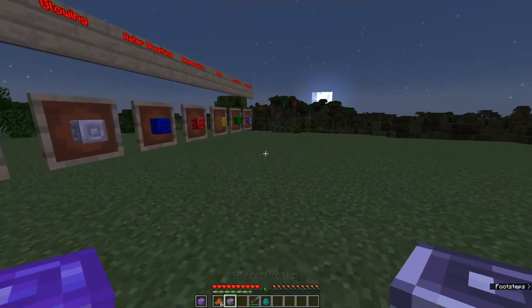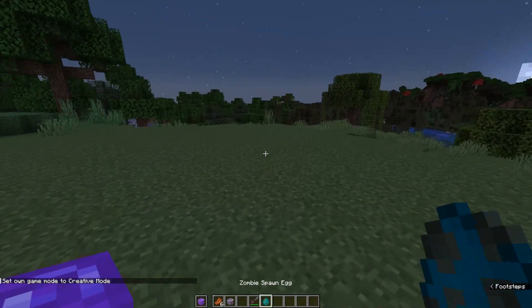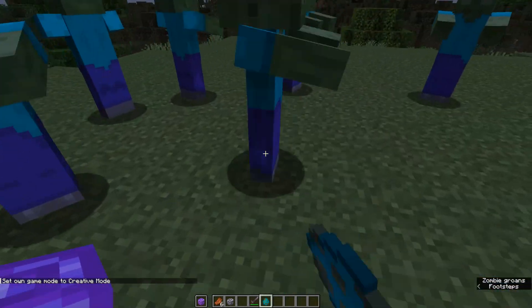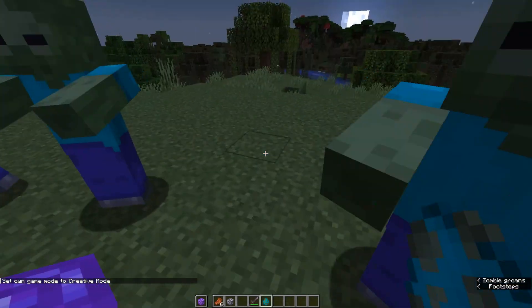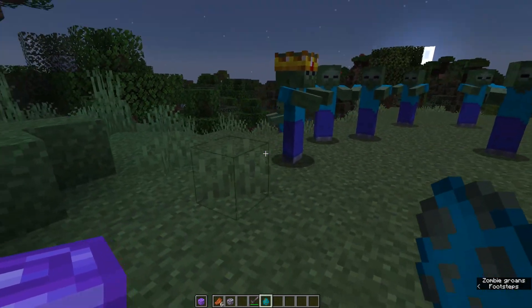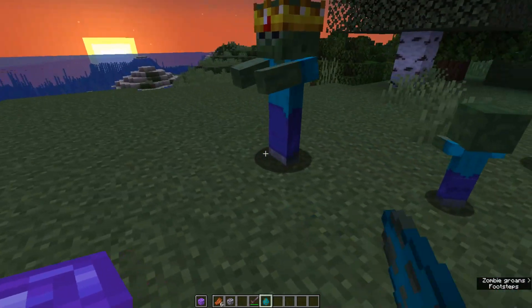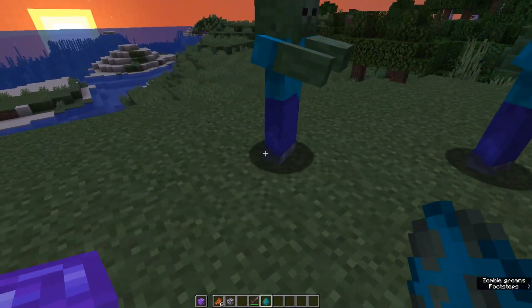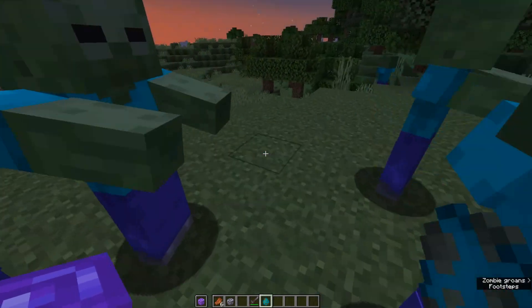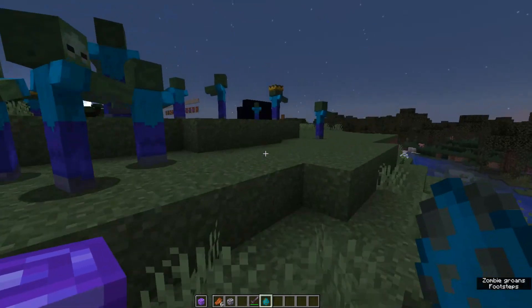So all you gotta do is just fight this guy, which we're gonna hop into survival to do. And he will drop a gem. I don't know if they are all evenly balanced to drop at the same rate or if some of them are more skewed. But I know you can get them all and they all come from the gem zombies. Let's spawn a few more in and see — it's every 7th one! Very simply, every 7th one will be a gem zombie. That's kind of cool.